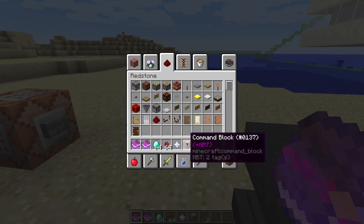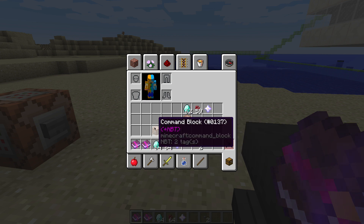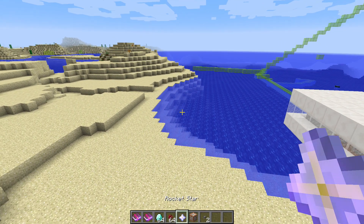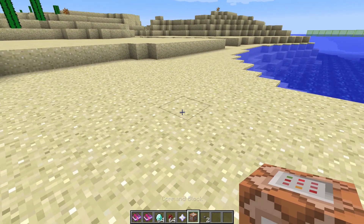Next, you also have to copy and paste the next command in the description for gummies and raspberries. I accidentally held the rocket star.